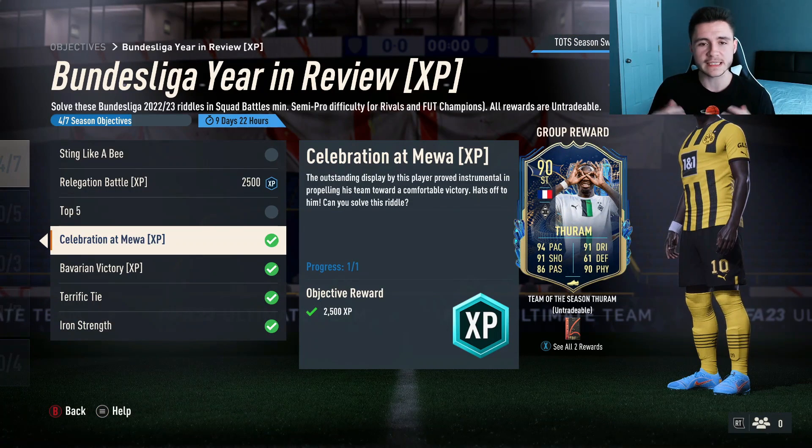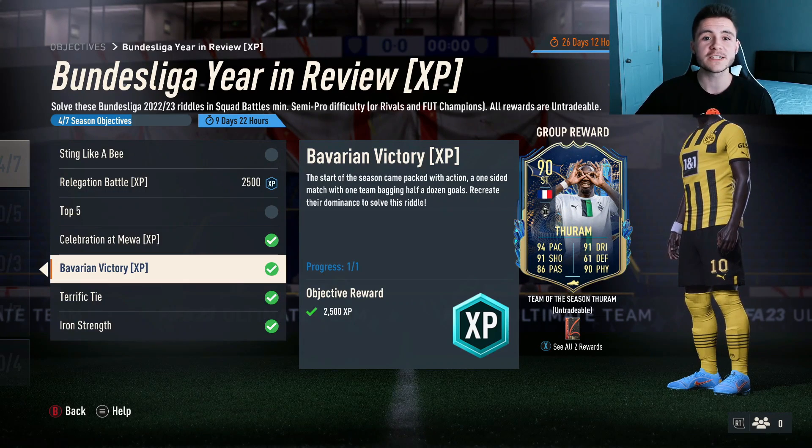'Celebration at the Mue' is actually pretty easy — it revolves around an Austrian player for FC Mainz. All you have to do is score three goals with an Austrian player.